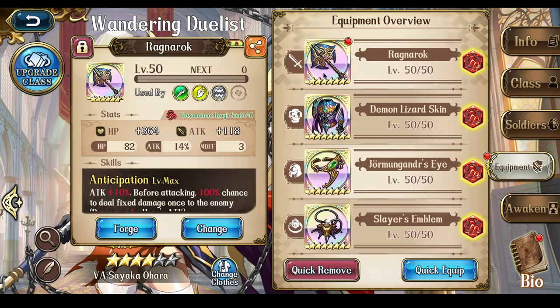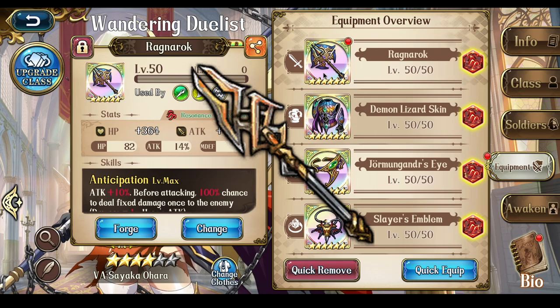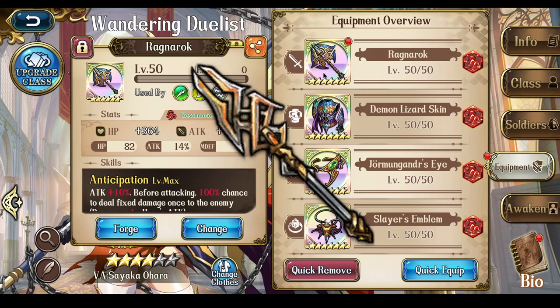For the weapon, Ragnarok — no question needed. But if you don't have one, I would say Last Justice since you're able to reduce the enemies' attacking before battle so you aren't taking as much damage. But anything that increases attack overall will work just fine.